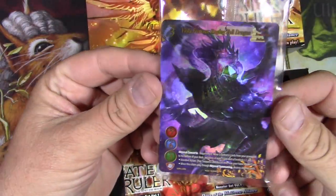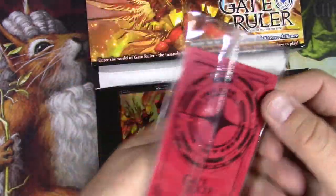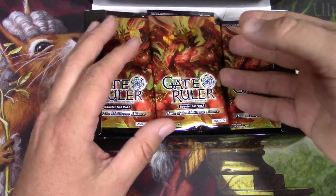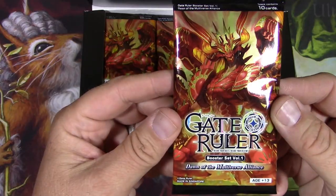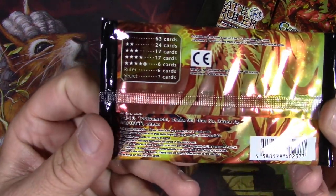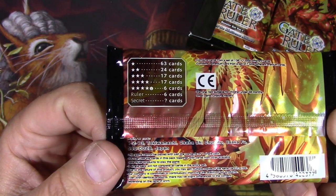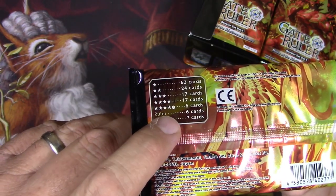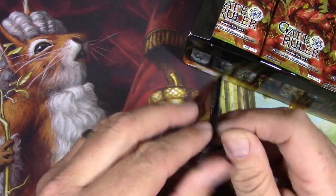We got like a box topper here — Viola Furiosa, Raging Fell Dragon. Some pretty cool foiling there. So nice card back there. Just wanted to check it out. Probably not going to play this game at all. It's got kind of a rarity chart here. You got one, two, three, four, and five star with an L cards, or four star with an L. You got rulers and secrets.